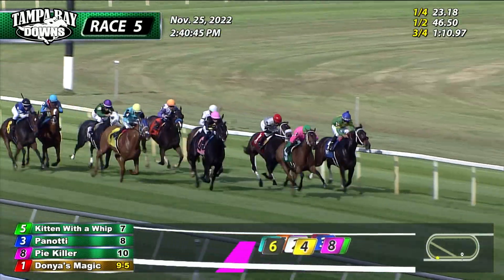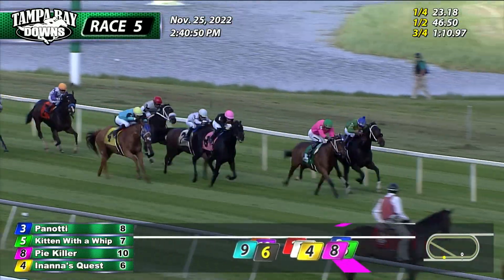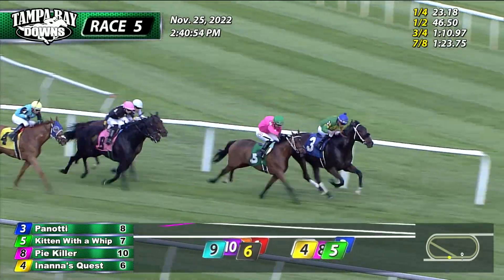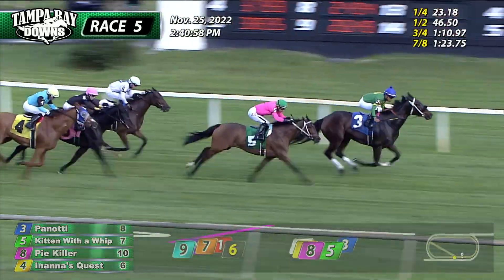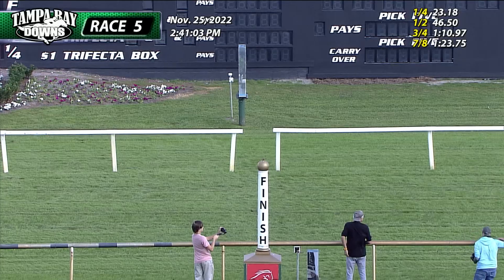Kitten with a Whip hits the lead. Panati slips through down along the inside. Right to their outside comes Pike Hiller down the outside. Inanna's Quest, Lee Rowe looking for daylight as well. Still a few chances at the sixteenth pole. It's Panati who goes to the front. Kitten with a Whip trying to go with that one. Panati and it's clear — Panati going to go on to win it here by a length. Kitten with a Whip second, third looks like Lee Rowe. And a photo for fourth.